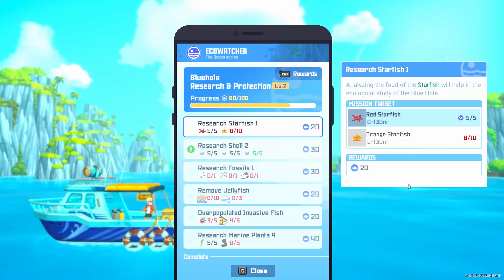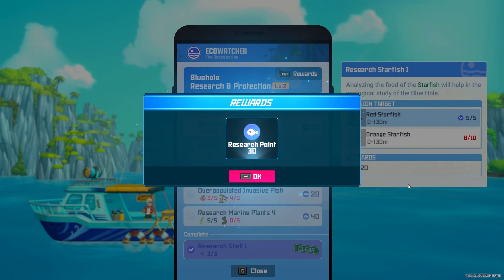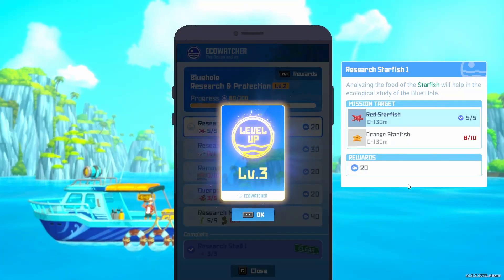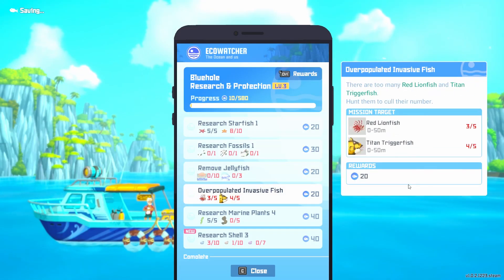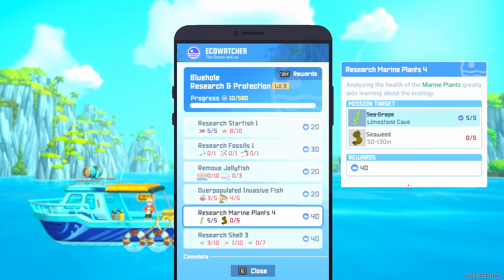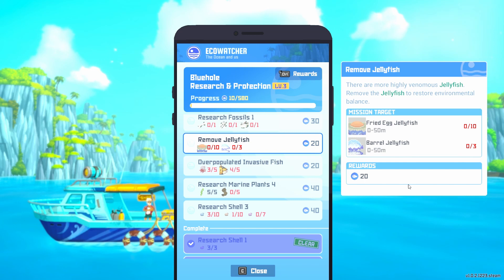Quick down here to Eco Watcher — we can turn that in, and now we're at level 3. Let's get that Poison Resist Bracelet, which is nice. We're not going to equip that yet though. It still wants shells — blue, brown, and pink — so we're still looking for those.